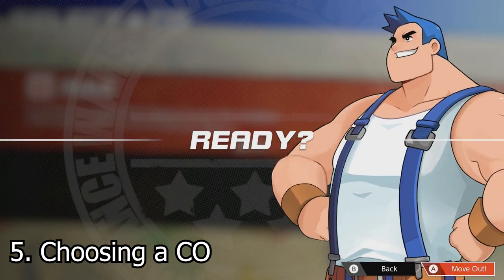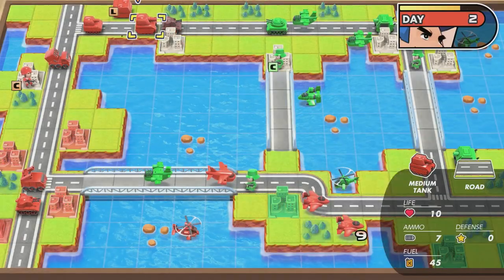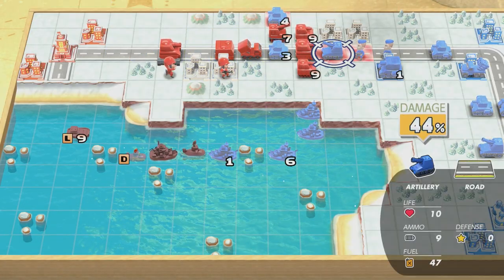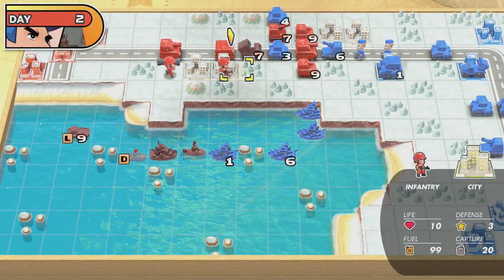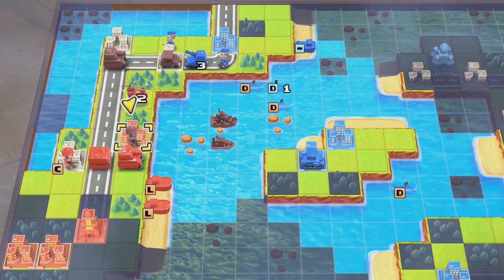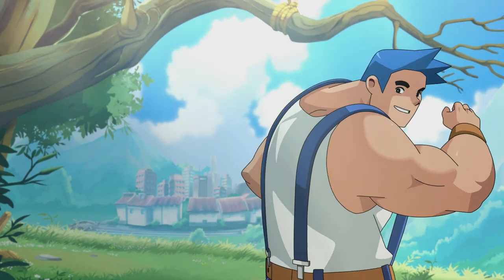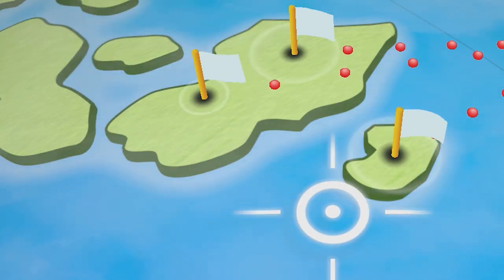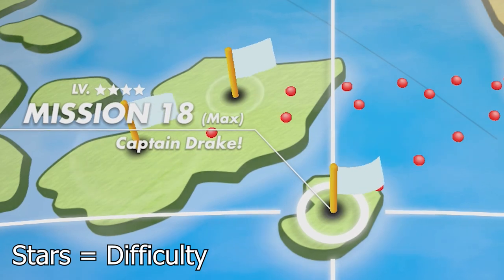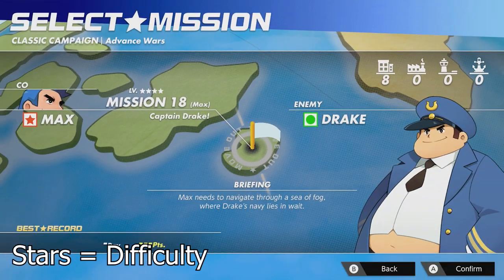For the main story of Advance Wars 1, I recommend using Max if you're having trouble. He is just kind of the strongest CO — his 50% buff on all direct combat units is incredibly useful, well worth the tradeoff of indirect units getting a 10% debuff and minus 1 range. Direct combat is more useful than range in most situations, so unless the map is designed around indirect combat units, Max will be an easier choice for beginners. Andy is a jack of all trades and also a good beginner choice with no major negatives or positives, while Sami is a very situational CO, best deployed when capturing the enemy HQ quickly is your strategy, given the buff she provides to infantry units.